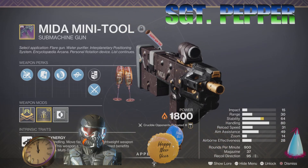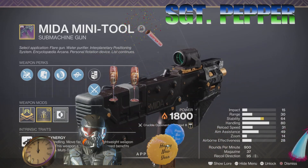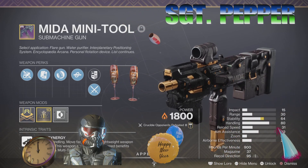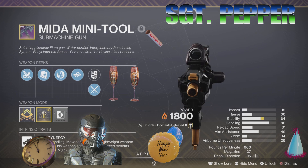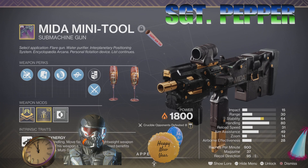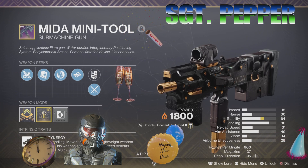Hey everyone, it's your old buddy Sgt. Pepper. The other day I demonstrated the Callus Mini Tool in the Crucible and I did pretty good with it. This is the Mita Mini Tool, and I'm wondering what's the big difference between the two weapons.